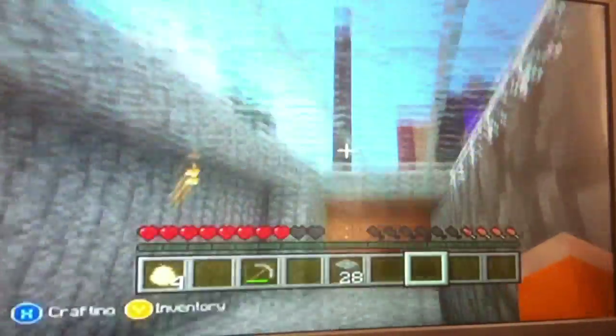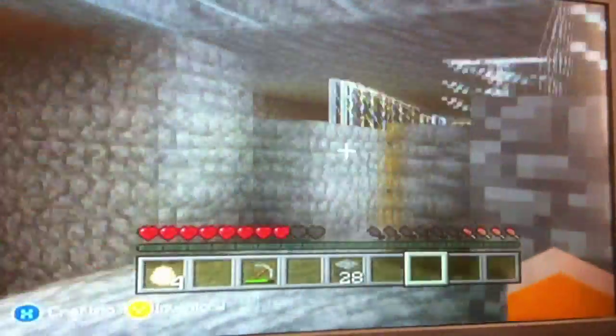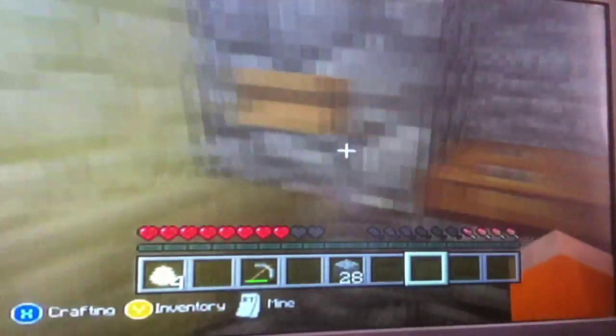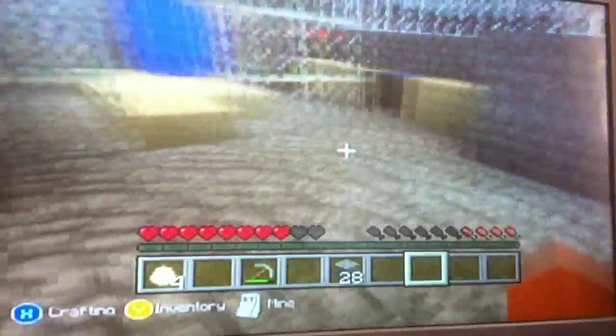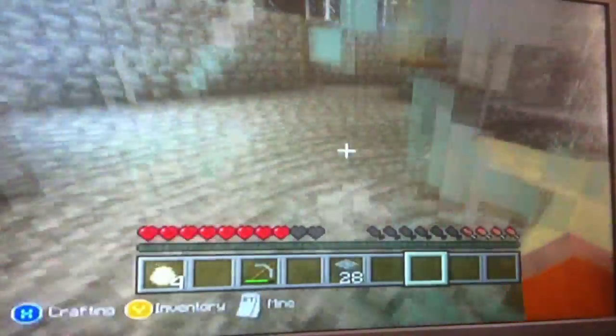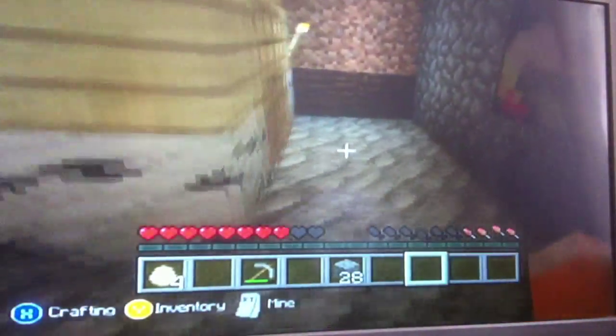This is my bathroom area. I've made it out of glass so there's lots of light coming in. This is my toilet — I think that's so cool. My shower area and my sink.